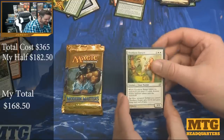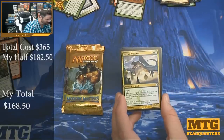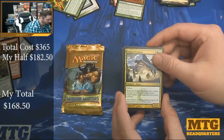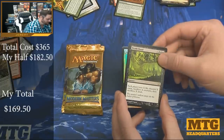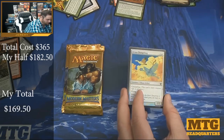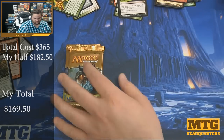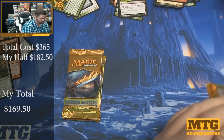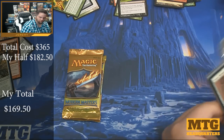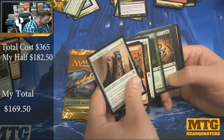Dad needs a Foil Goyf. Pack eight: Goat Ranger, Stir the Grids, Trigon of Predation, Death Cloud, and a foil Avian Changeling. Looks like Darium is going to get the foil rare. We'll put our two totals together, and if together we win, then that's worth it.